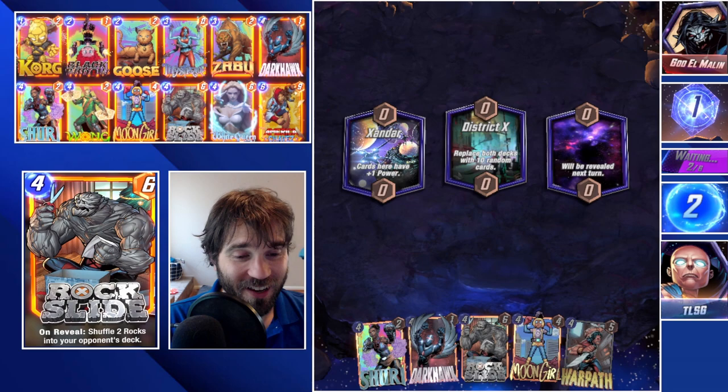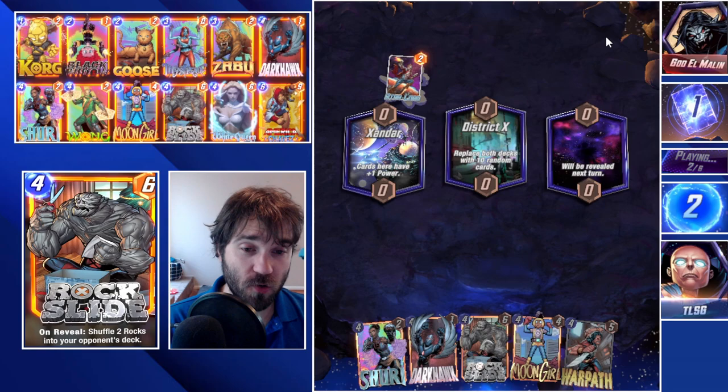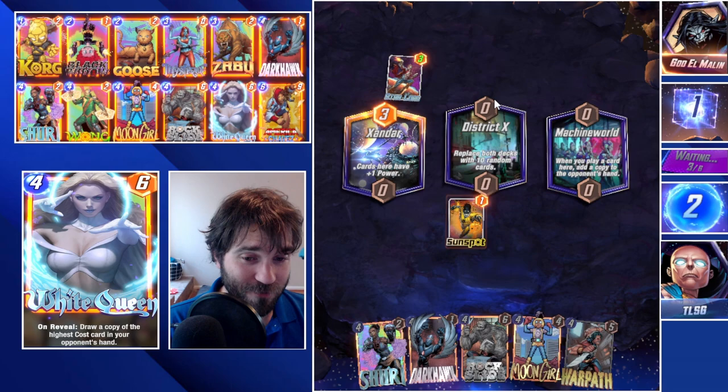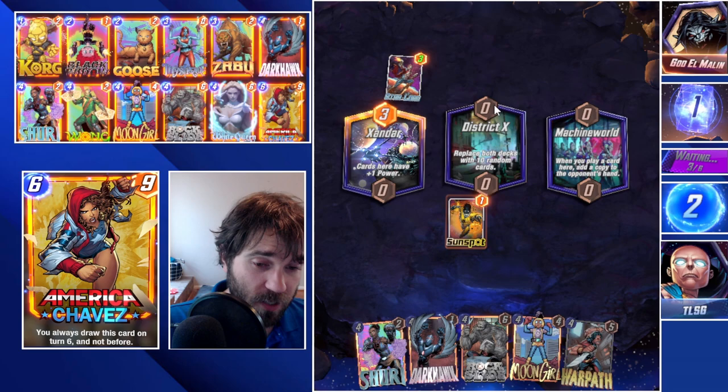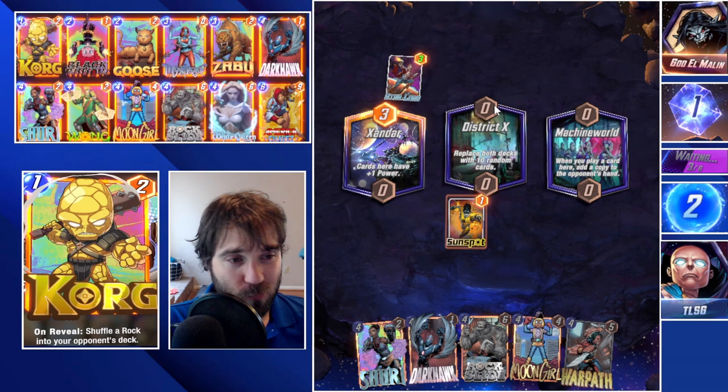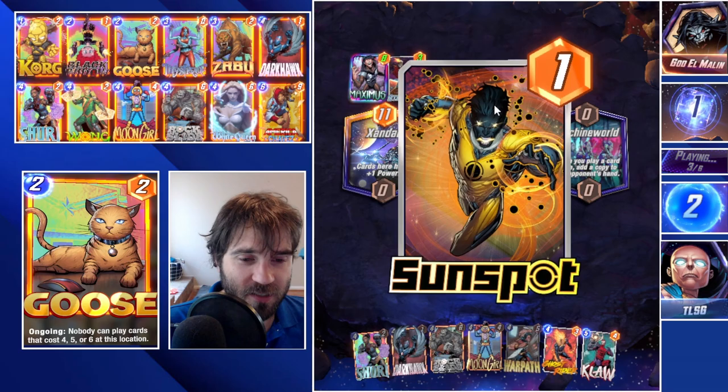We have all the resources we need to be successful without having Zabu and without a chance to draw into Zabu — but we are not looking good. The only upside we get out of district decks is that we already have Hawk, so they're going to have a few more cards left in their deck at the end of the game. Let's go ahead and throw our Sunspot onto the board — he's going to get plenty of action here, just absorbing some energy and sitting there having a good time. Next turn we could drop one of our four cost resources. I would like to be able to do a Moon Girl to get two Hawks onto the board, but I don't think there's going to be any way with us top decking Warpath.